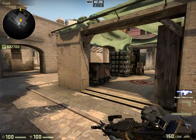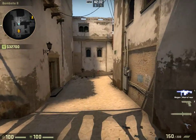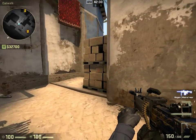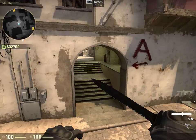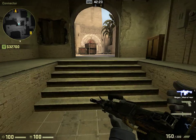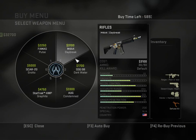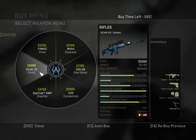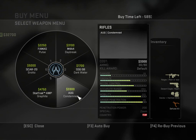If you're a beginner player and you have a ton of money, the Negev is going to be a great gun to use because you can just run in and spray people down with it. Now moving on to the rifles, which is probably the most used category once people have the economy.